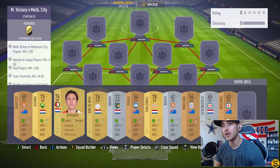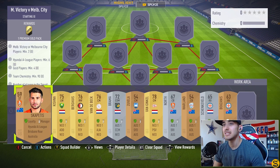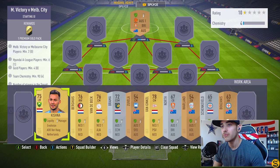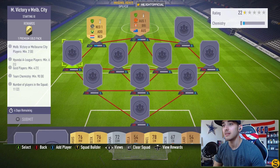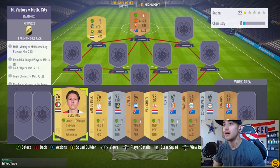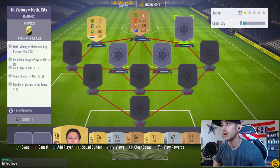Starting out at striker we have an Australian player, Scott Petease. At left wing, Kishina from the Netherlands. The whole trick to doing this, at least the way I did it, was to make sure I had two players from the same league linking up on the outside to get the chemistry over the hump. The right wing is going to be another Netherlands player, Bergeis.